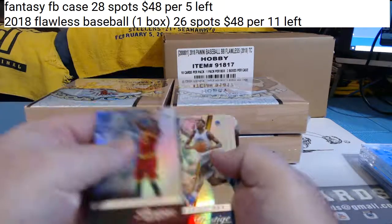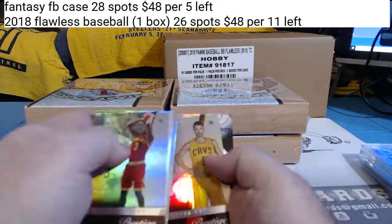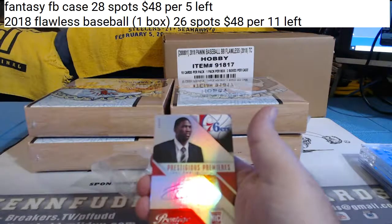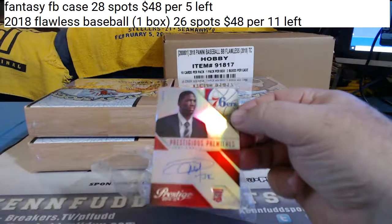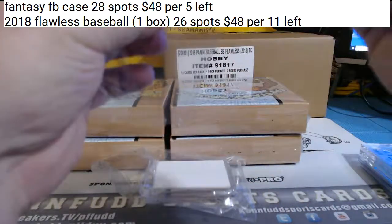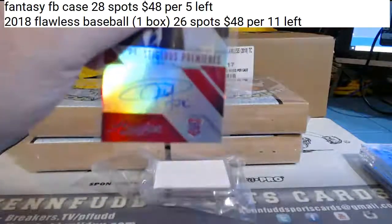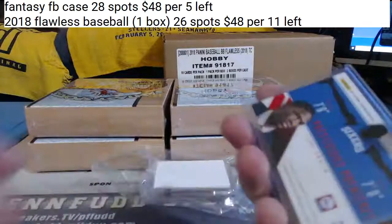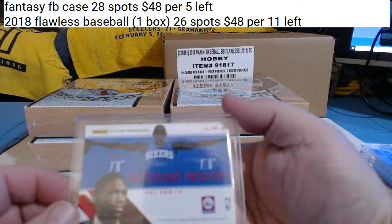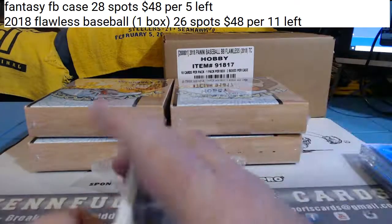Insert. And our autograph — that's not too shabby. On-card rookie autograph, Joel Embiid for the 76ers. That's one of the better autographs.